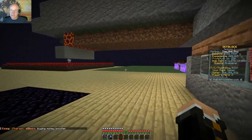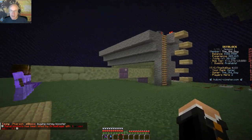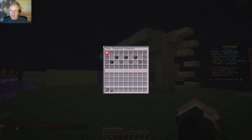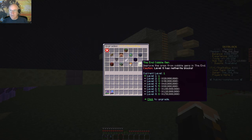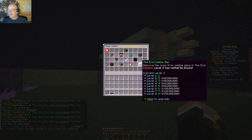I think the easiest thing for me to do is to upgrade the cobble generator. So that's what we're going to do. Made up my mind, no more dilly dallying around. We are going to do this right now. I got 386 and this is going to be very painful - so look away, you don't want to see the agony. Level two, level three, level four, level five, level six, level seven.